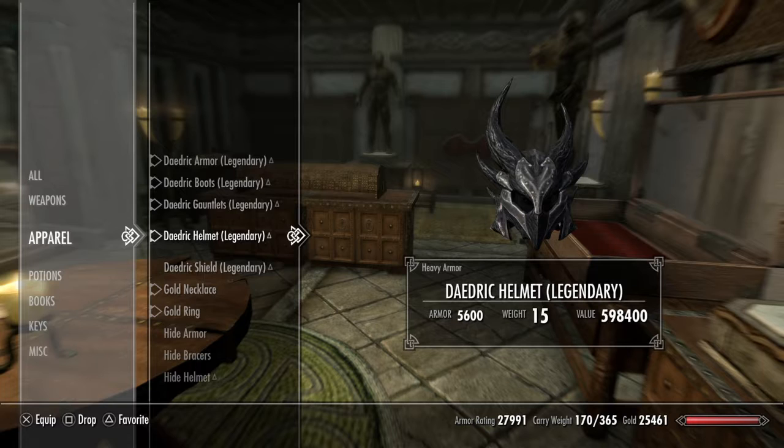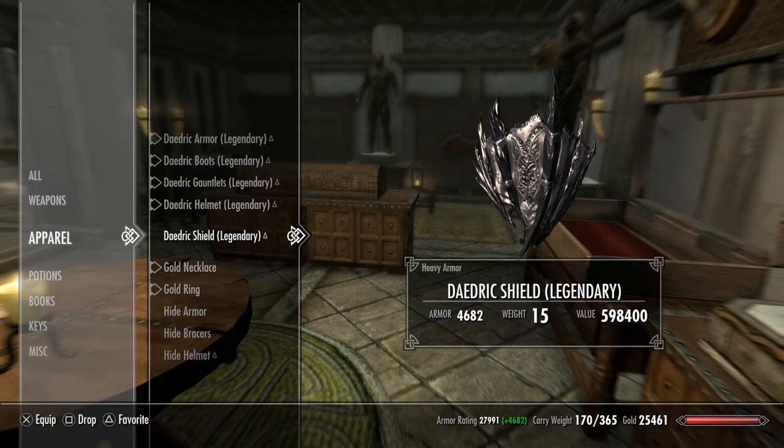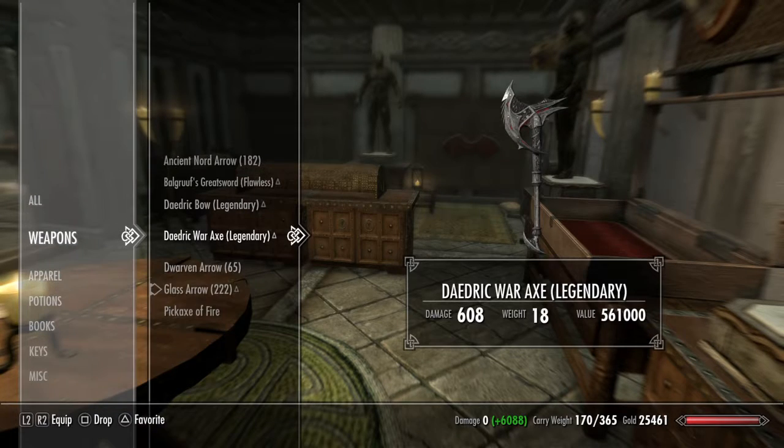Armor, boots, gauntlets, and helmet gives me a 27,991 armor rating. You are pretty much invincible with this armor on. And we still have to enchant it — once we enchant it you're going to be completely invincible. And if you're running with your shield, it jumps up to 32,673.